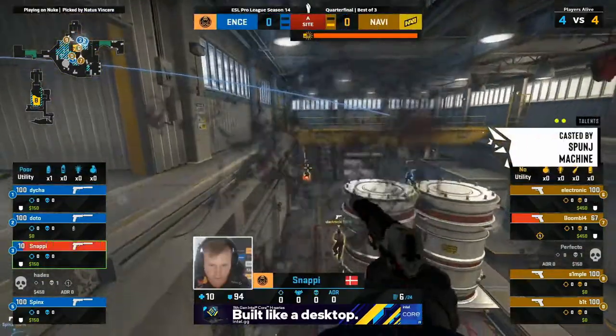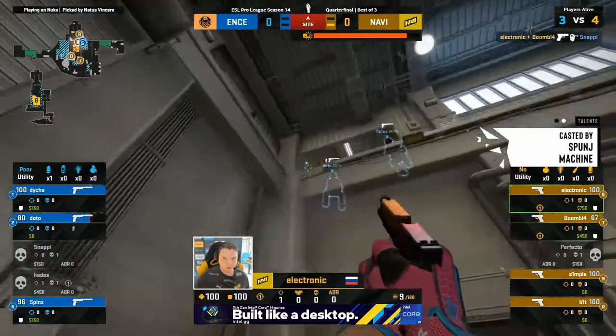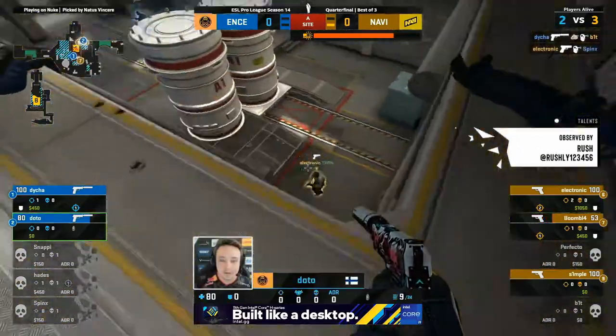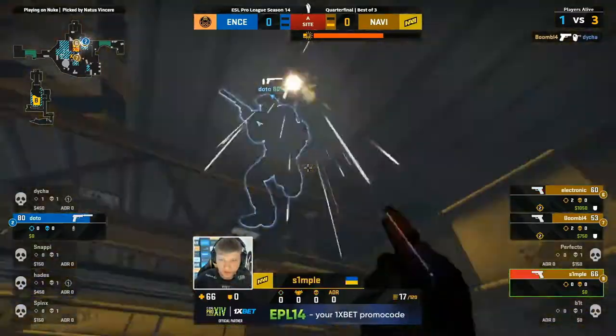No kick, so D frags fast. Snappy taking duels on his own. Electronic's giving it a good go — he's contained the heaven push, sniped some hot shots, but his head's rolled as well. 2v3. Good luck. Have fun. And it's falling into place for Na'Vi here.